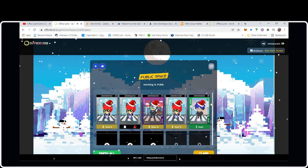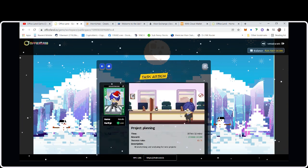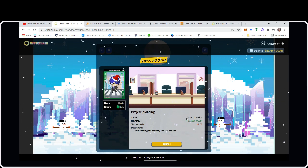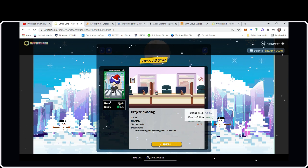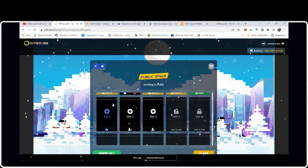We have a Junior over here — I gave him the big task of Project Planning. The time to complete is 15 hours and 12 minutes, earning 17.6 oCoin at only a 61% success rate. I somehow got a bonus slot, probably because I bought these three extra slots.